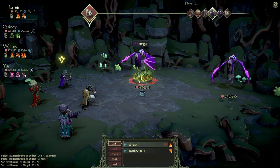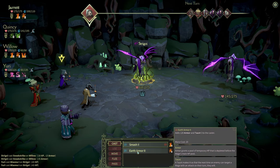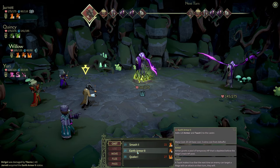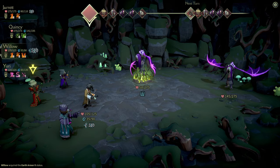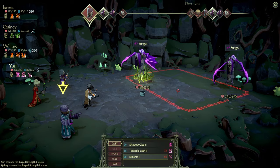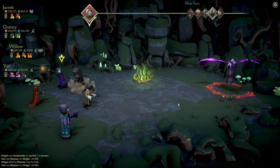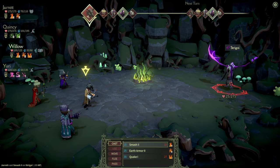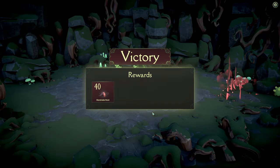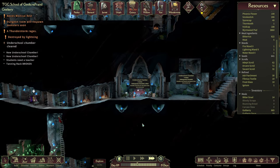Smash you. Willow could do earth armor to absorb some damage. Willow is now down on mana. You do earth armor on yourself — just protect yourself. Let's get Yuri doing some stuff. Yuri can do miasma again to destroy that thing — it dies. Good job, Yuri. Just wail on this last thing and we should be okay. Quake can take it out — boom! That's what you get for hitting me with weird effects, says Willow. We got 40 mandrake root and a level two lightning wand.